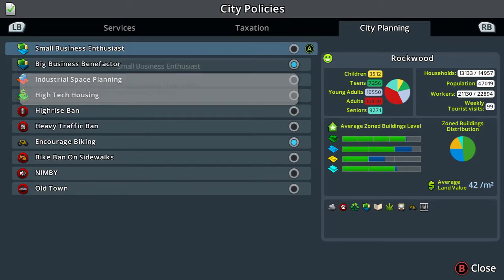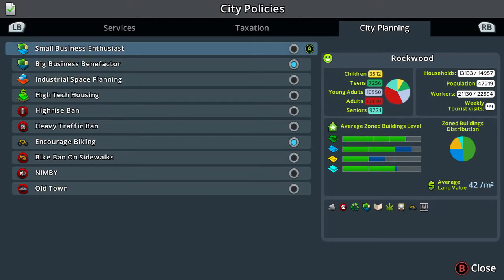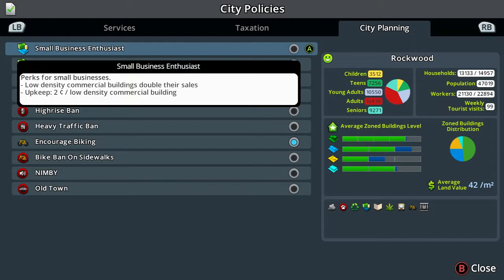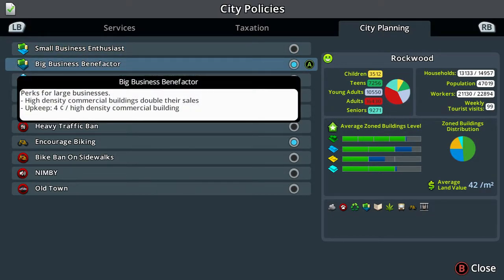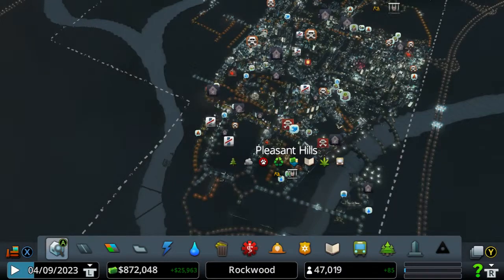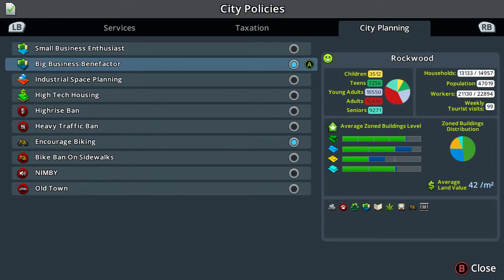Last one on city policies is city planning. You've got small business enthusiast - perks for small businesses where low density commercial buildings double their sales but the upkeep is 2 cents per low density commercial building. Big businesses gives perks for large businesses where high density commercial buildings double their sales with 4 cents higher upkeep per building. I'm going to put that on - it's well worth it.